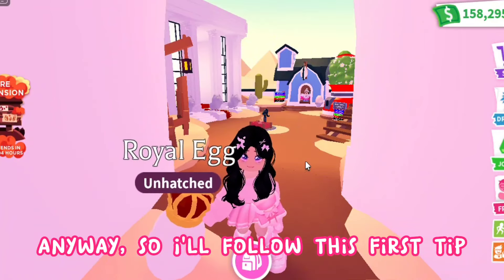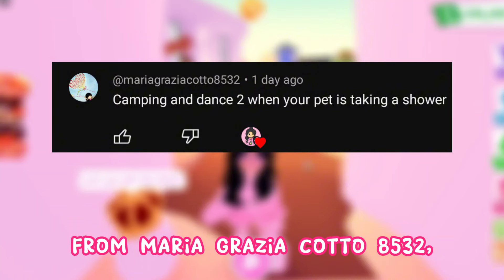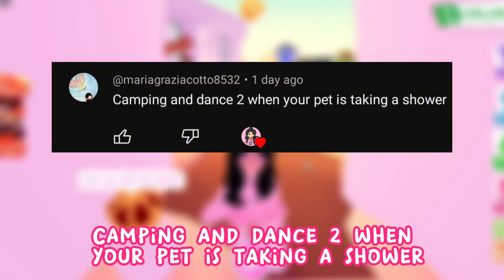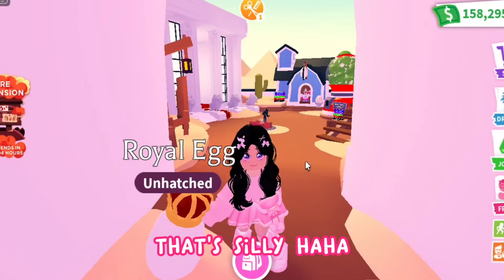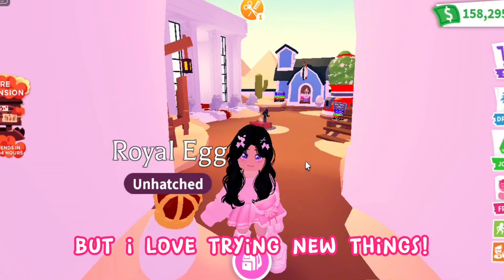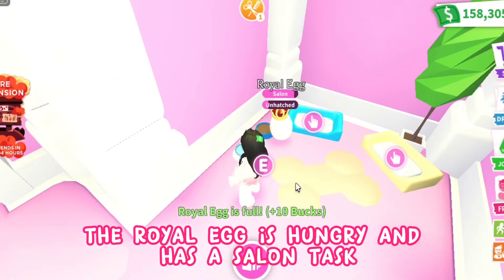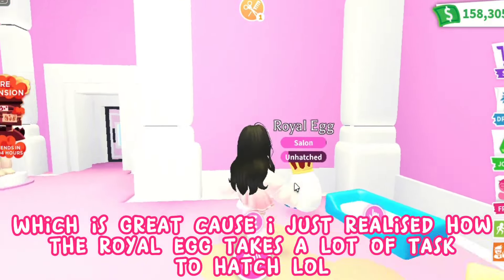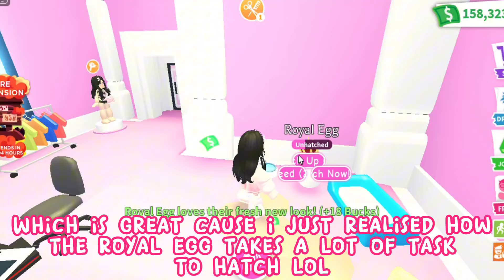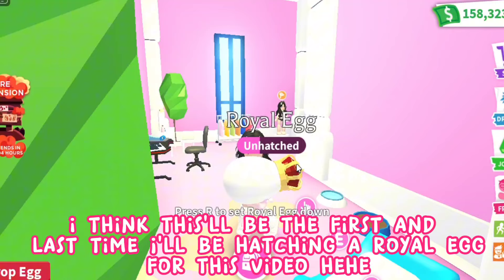So I'll follow this first tip from Maria Grazia Cotto 8532: camping and dance when your pet is taking a shower. That's silly, but I love trying new things, so deal. The royal egg is hungry and has a salon task, which is great. I just realized how the royal egg takes a lot of tasks to hatch. I think this'll be the first and last time I'll be hatching a royal egg for this video.